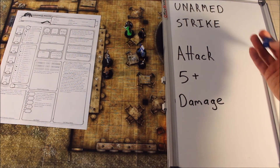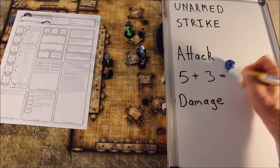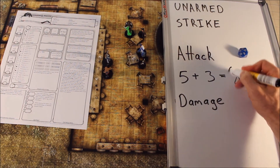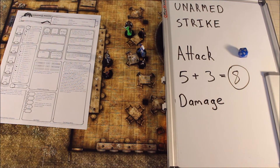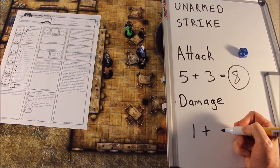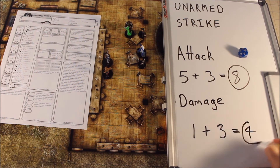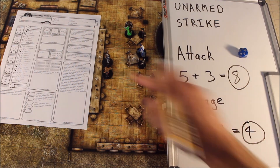We roll our 20-sided dice and add the result. I get 3, which comes to 8, and 8 is our attack. Then with damage, no rolling for damage. Simply 1 plus the strength modifier for the fighter, which is 3, comes to 4.